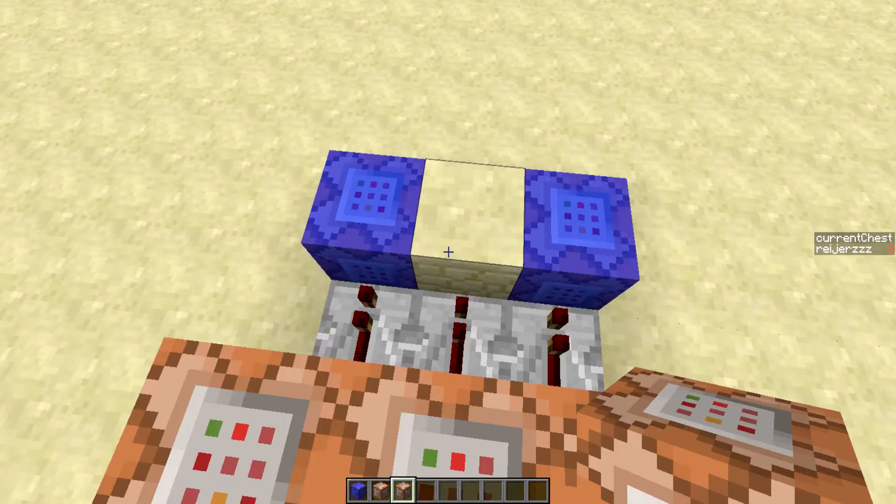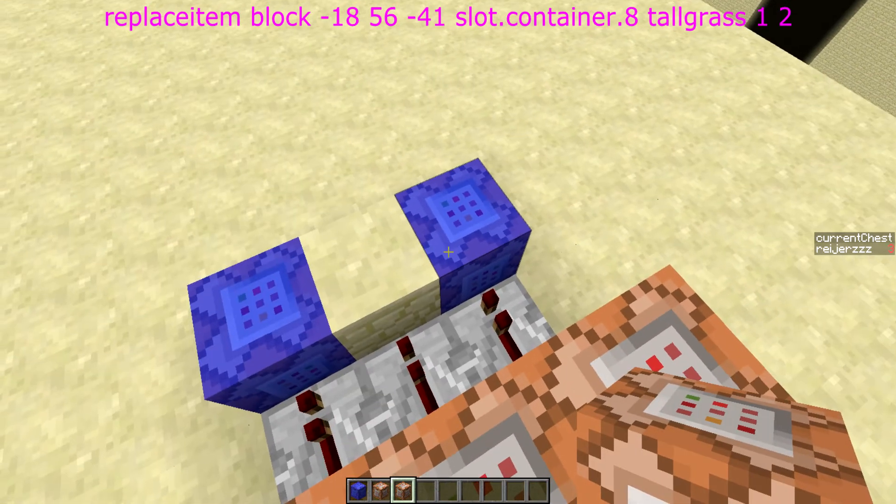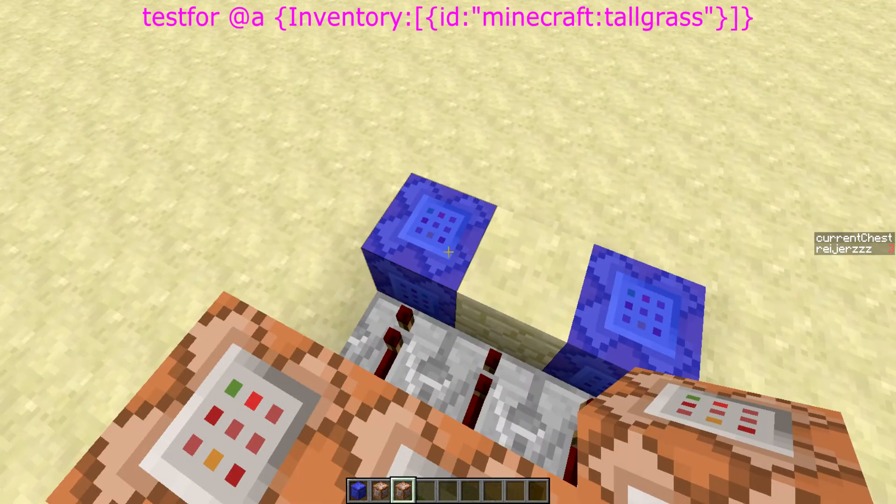These command blocks put the hoppers and ferns back into the chest. So if your score is 1 or 2, it puts the hopper into the chest. And if your score is 2 or 3, it also puts the fern into the chest.